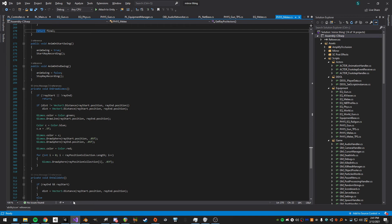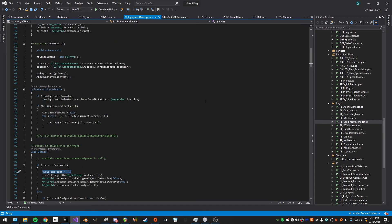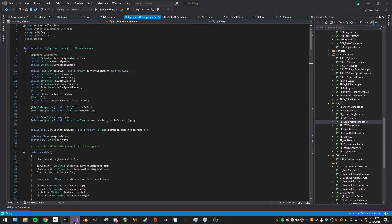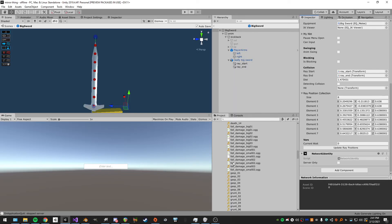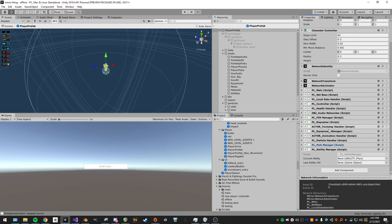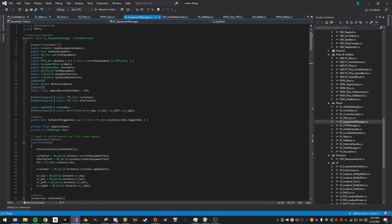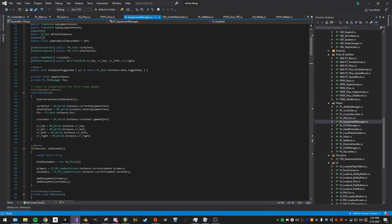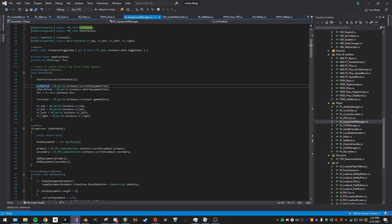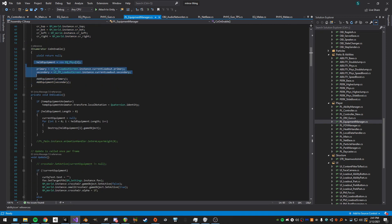Now I'll show the equipment manager — this is basically what controls all of it and makes sure everything works. Finding the player, there's not much to it. We have an array of held equipment — primary and secondary — what we're currently holding, and basic variables including crosshair stuff. We set all instances and references here, and on spawn we disable and destroy old equipment so we can spawn new ones.